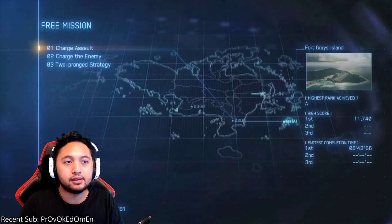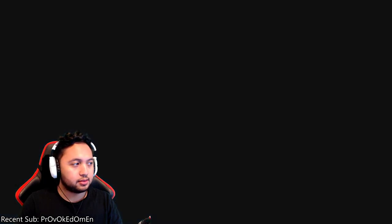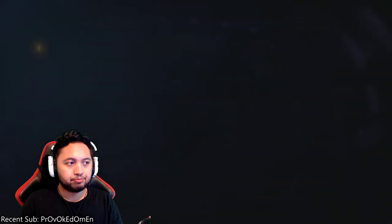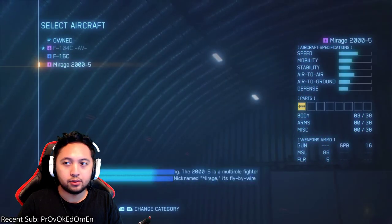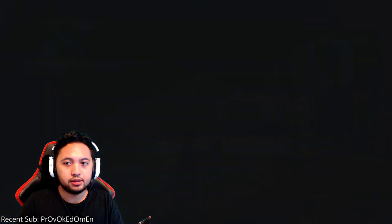Go ahead, select Normal difficulty, and it is Mission Number One — Charge Assault — that's where you want to go. We can skip the intro as soon as it lets us. Let's go ahead and start this mission. I'm going to go with my Mirage.